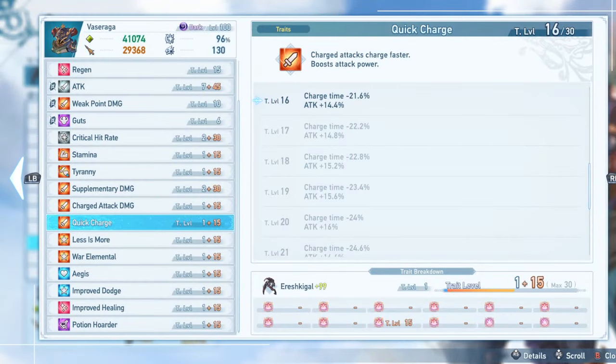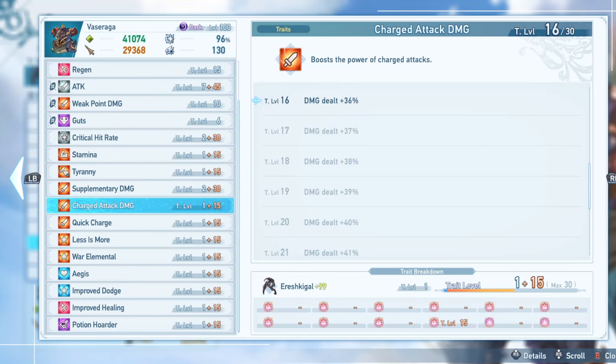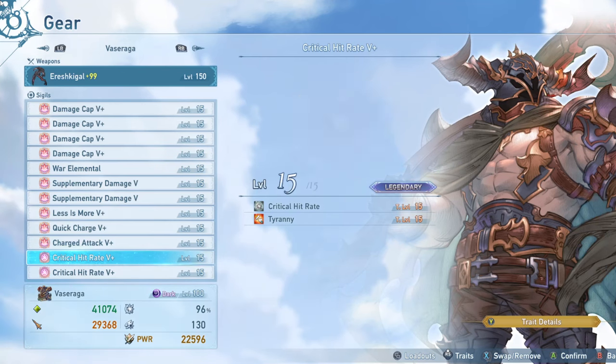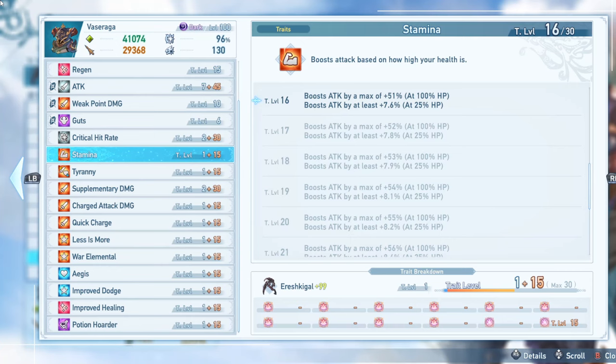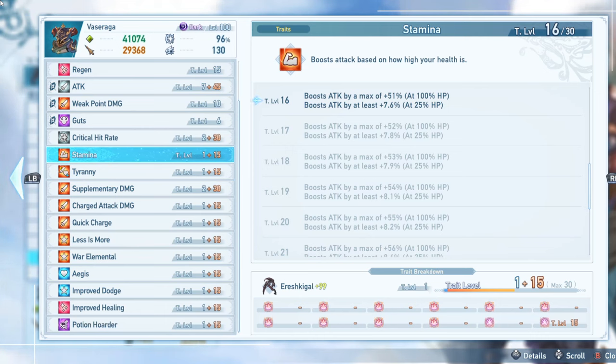Charge Attack Damage 5+ increases damage on your charge attacks, which is essentially your only real source of damage, so it's a nice free attack boost. Finally, two Critical Hit Rate 5 pluses get me to 96% crit rate with my current setup. Stamina and Tyranny are sub traits on these - 36% with Tyranny and another 51% with Stamina at maximum health. Even if I'm not at max health, the Undying ability gives an attack boost as well, so hitting caps shouldn't be too difficult.